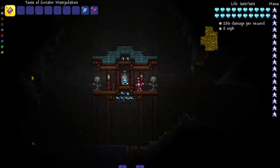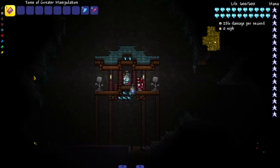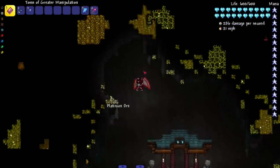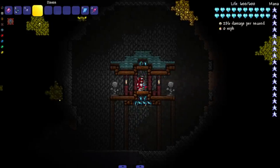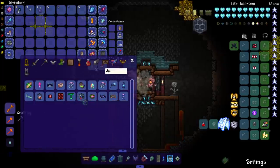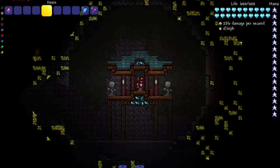Let's test the vases out. Right-clicking one gave me good luck — spelunker vision to see all ores nearby. Another one gave me Obsidian Skin potion, which isn't bad either. A third gave good luck again and revealed all the platinum around me. Very cool addition — more stuff to explore in the world.